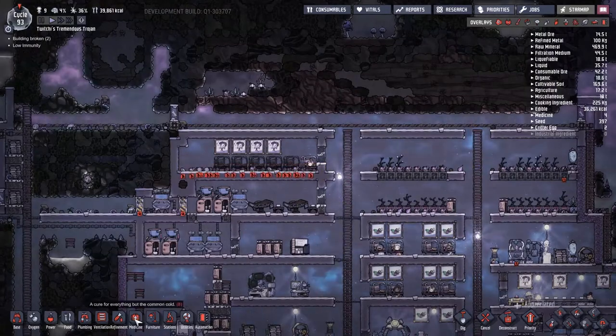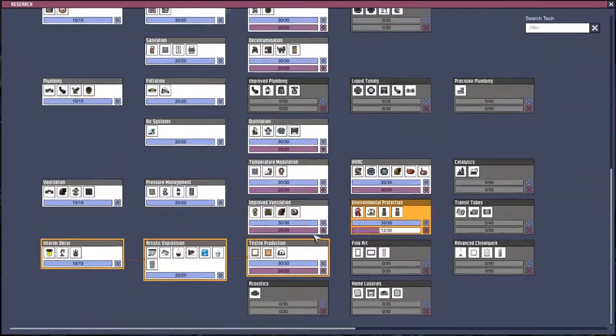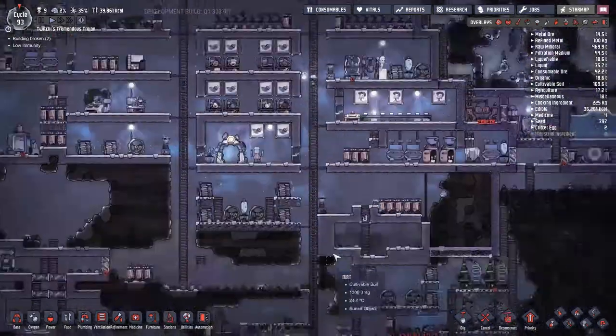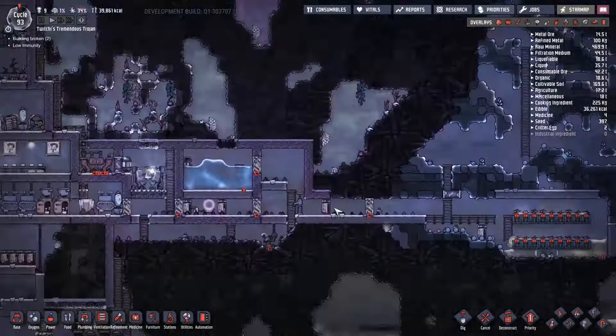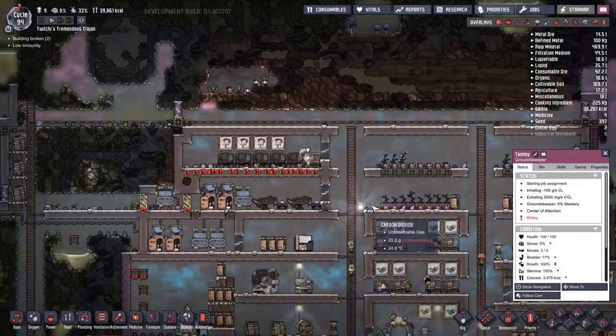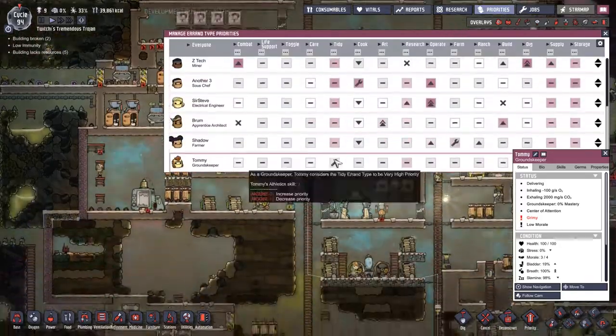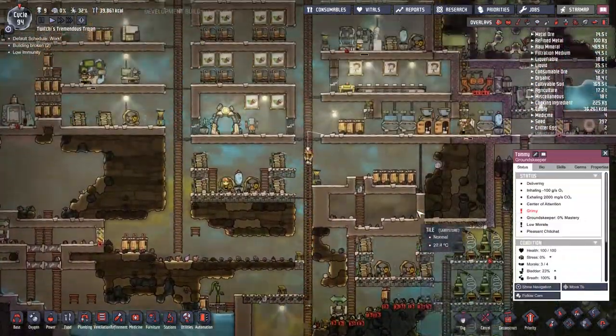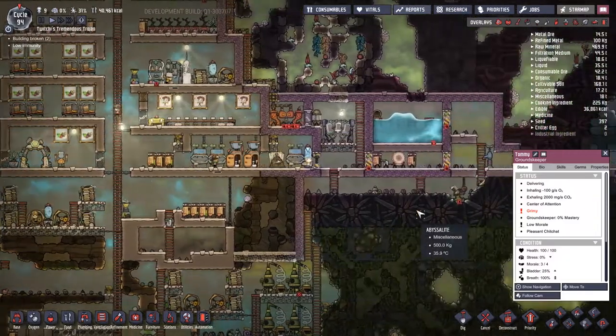Mainly the research and the operators. We're working towards exosuits today — today is the day I really want to be able to protect my guys when moving out and about. But unfortunately, despite my best laid plans, things just keep getting in the way. We will manage to get a little bit of infrastructure in place, but at no point will we actually manage to get the full exosuit network down.